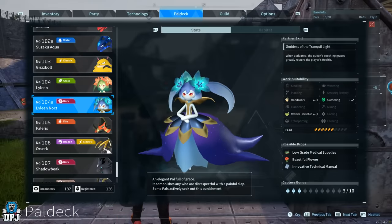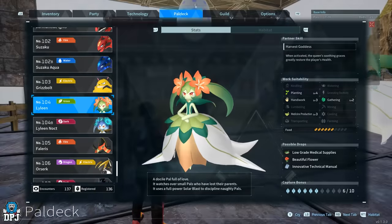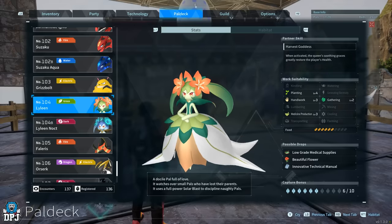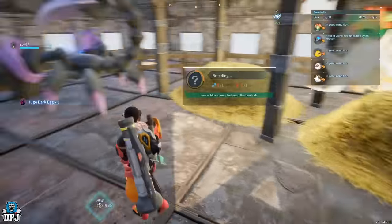Now that we have Lyleen, you may as well get Lyleen Noct. This is done by simply breeding Lyleen and Menasting together — these two guarantee a Lyleen Noct, who is also a must-have.